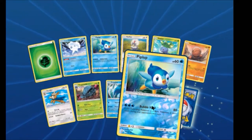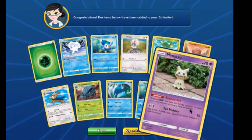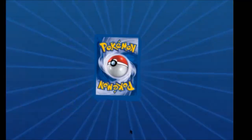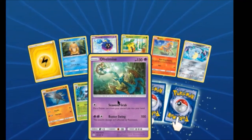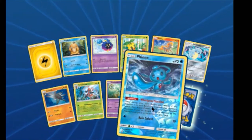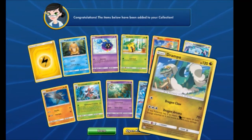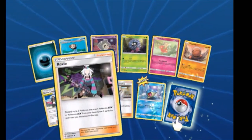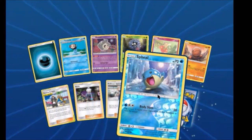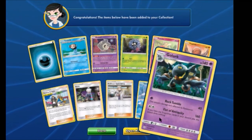Piplup Reverse — which is nice. And a Mimikyu with Shadow Box. We have a Stunfisk, Snowpea. Another Manaphy Reverse. And a Drampa — yay! Guzma and Hala, Roxy, Professor Oak's Setup. Spinda Reverse. Oh, and Gallade Rare — nice!